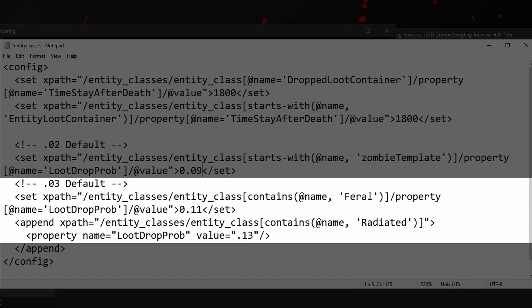For feral zombies — slightly harder to kill — you've got a slightly higher chance of those dropping loot. I'm going to increase that to a 20% chance. Then on radiated zombies — even tougher, and you won't see those till later in the game — I'm going to set them to a 25% chance of dropping some loot.